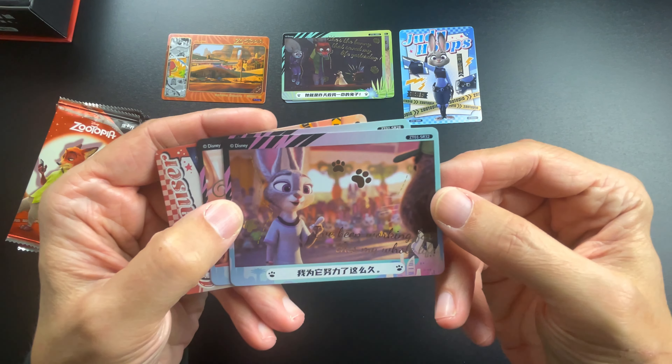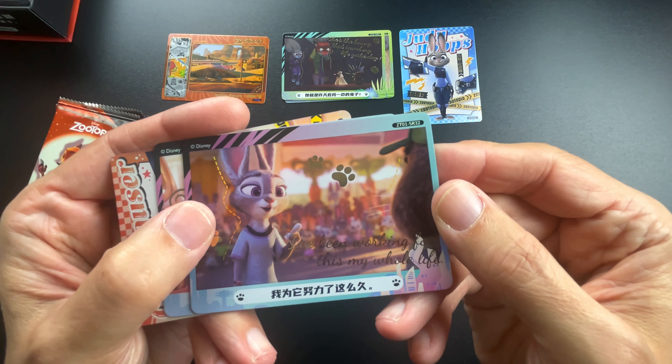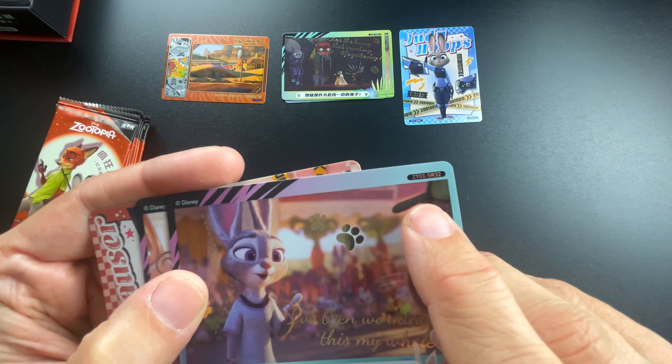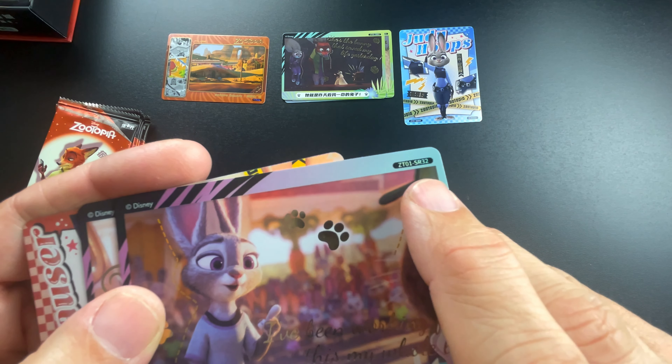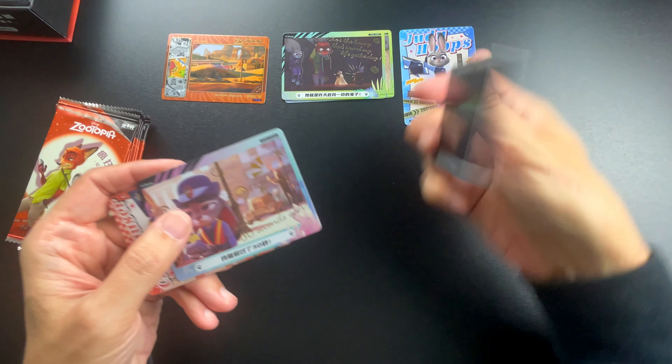Like I said, if you ever want to put these in order, instead of numbers on the back like we do in the United States, they put them on the front. So there's the letter SR and then 32 — that would be the way you put them in order.